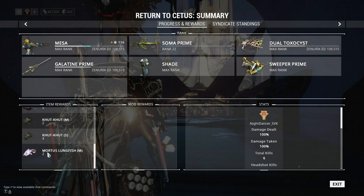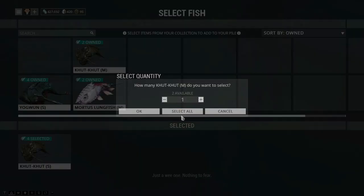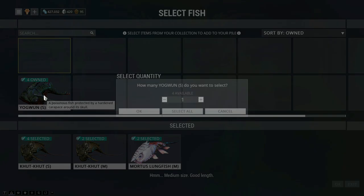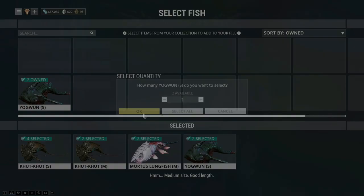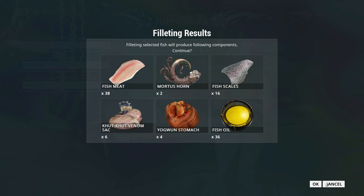Now fast travel to the Fisher, go to fishing services, select the fish, and select all those fishes. Don't donate them - just cut the bait. As you can see, you got plenty of fish oil, plenty of fish scales, and everything else. Select okay - we got our fish oil. Now we are going to leave Cetus and go back to our ship.